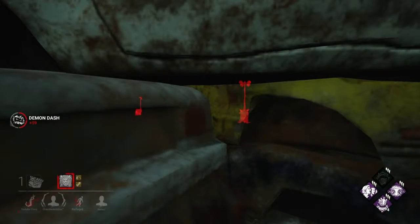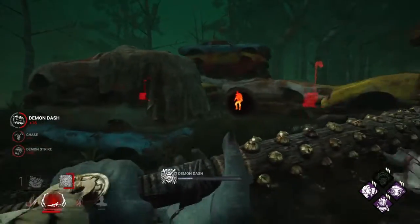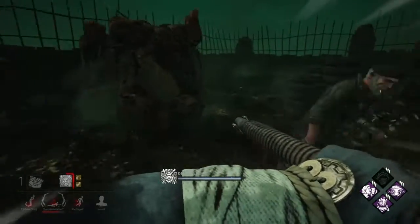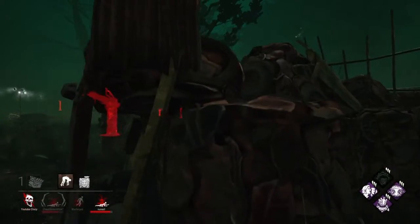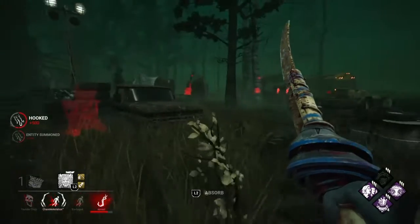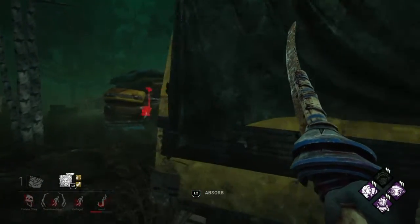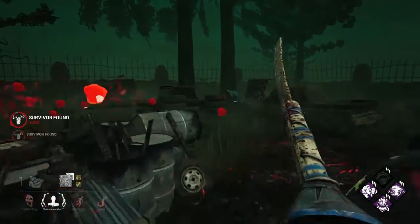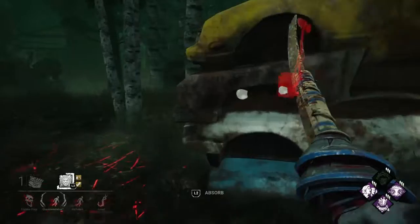They're going to be around this side — yep. Damn, I saw the medkit sticking out. We have to down him before they get the hook — ooh, not awesome. I'm going to come back to this generator and force Bill off it. You can't Sprint Burst Oni's dash — this is why I always say don't try and bait hits with Sprint Burst, it is not worth it at all. You're just going to end up getting hit in a position you don't need to. They're healing — I'm going to get one of them down for sure since they're both injured.